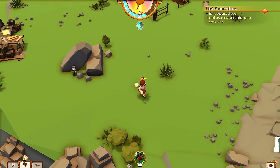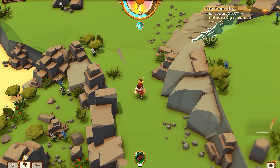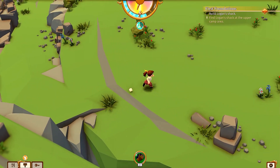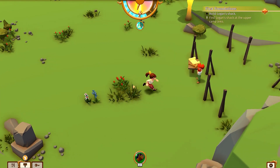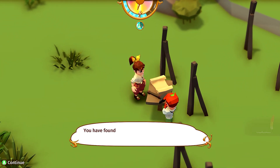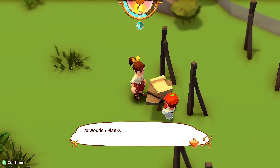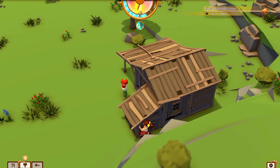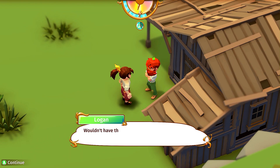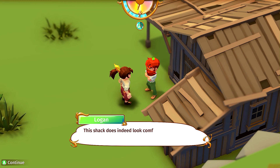This is like a workout for my legs! Oh, there you are. Build Logan's shack — I don't have to talk to you, I'm just gonna build your shack. You have found all items necessary to build Logan's shack. Look how fast I'm building this shack — I have superpowers! Done! Hey Logan, it's done!